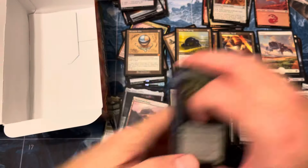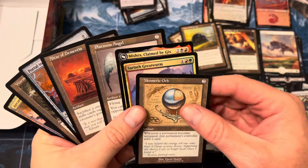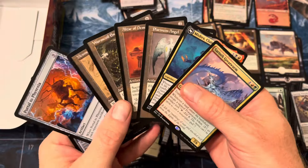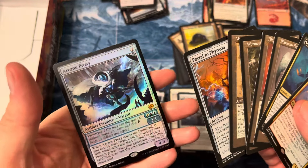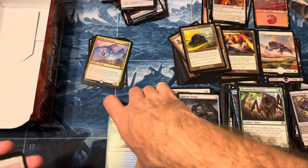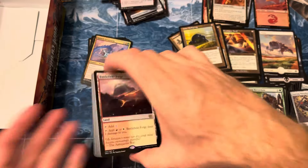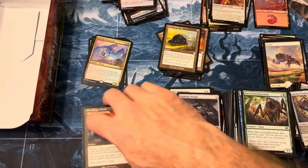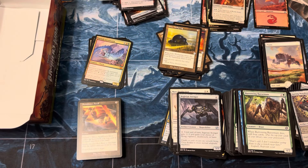Just a real quick recap — we actually rounded out to eight mythics, so we came back pretty good. Sarinth Greatworm's probably not great, but we got four retro frame artifacts, so that slot really pulled it together for us. The Mishra and Portal kind of got the big hit there. Would have been nice if one of those was a foil instead of Arcane Proxy, but that's still worth a buck or two and it's a beautiful card. Gwenna, Eyes of Gaea has gone up a bit so she might be worth a few in foil. You do get a fair bit of rares in these — we'll take a look at the bulk later. Thanks for joining us, catch you guys later — peace!